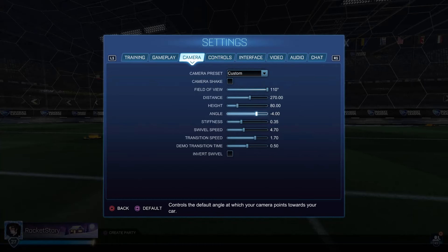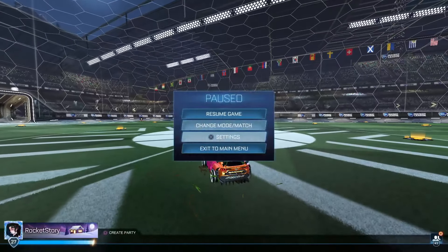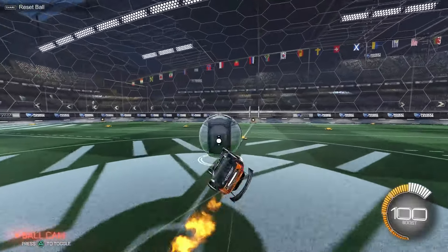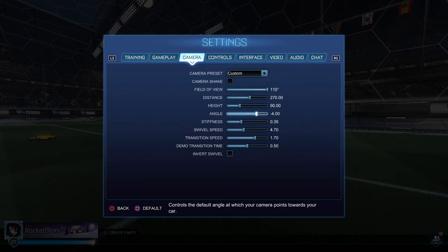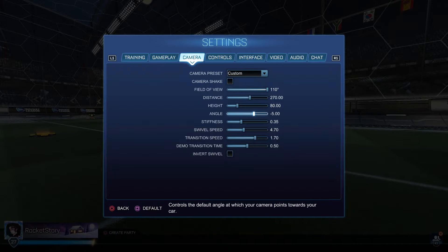To balance out the 80 height, I use negative four angle. If you're using 80 height, I'd say use negative four to negative six angle. Negative three is just too low to the ground. Negative four is like a perfect in-between for mechanical and competitive play. If you're using 90 to 110 height, negative three to negative five is your sweet spot. But if you use 80, negative four to negative six is your sweet spot.